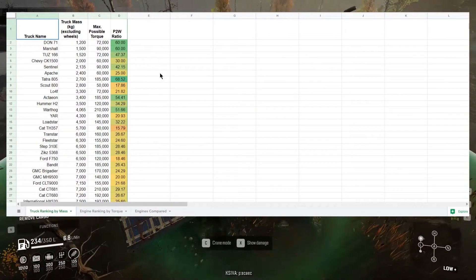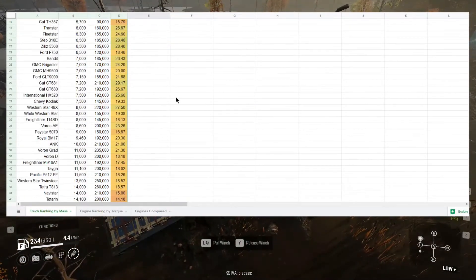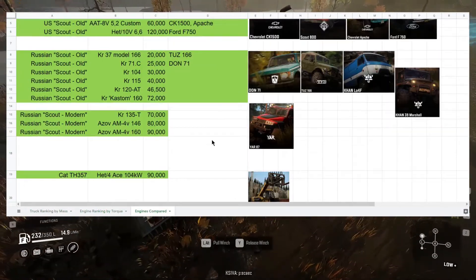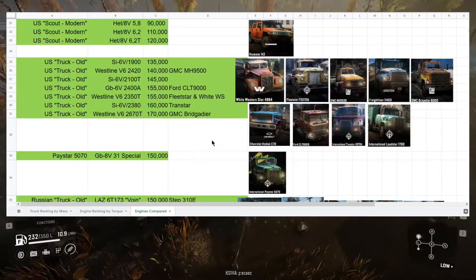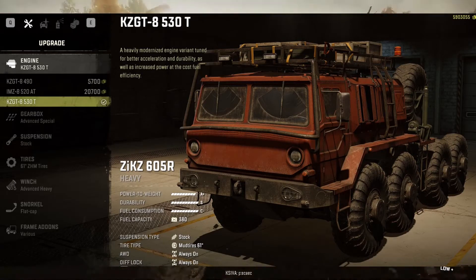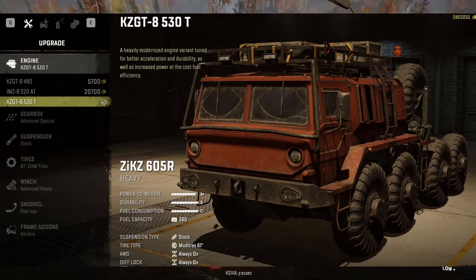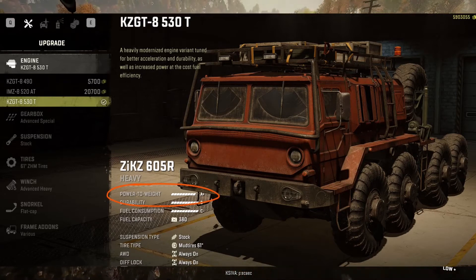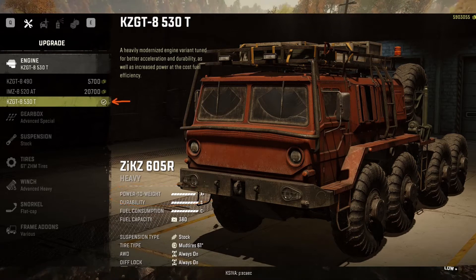So this is the spreadsheet I'm talking about. The link is in the description below. Feel free to take a look at it yourself, or bookmark it in your browser or on your desktop so you can check it whenever you want. Now, unlike choosing the best tires, choosing the best engine for a specific truck is very easy and straightforward. Just equip whichever engine option gives you the highest power to weight ratio shown in the menus, which is usually the engine at the bottom of the list.